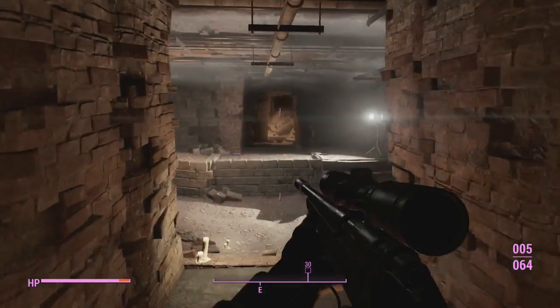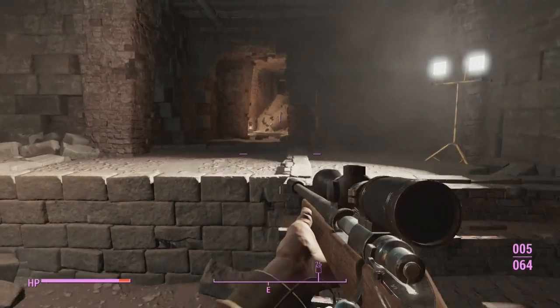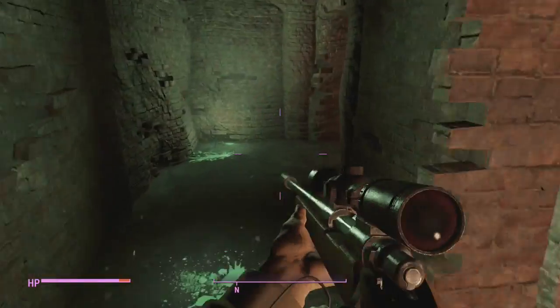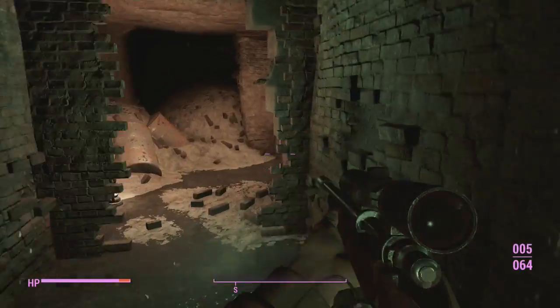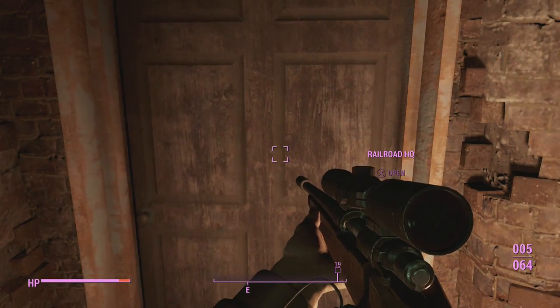You will come in here and be greeted by the leader of the Railroad. Once you're greeted by the leader, you will need to talk to a person named Deacon. Deacon is in here at the HQ. Once you talk to Deacon he'll ask you to do a side quest called Tradecraft, which will basically prove to the leader that you want to join, so you can interact with their vendors.